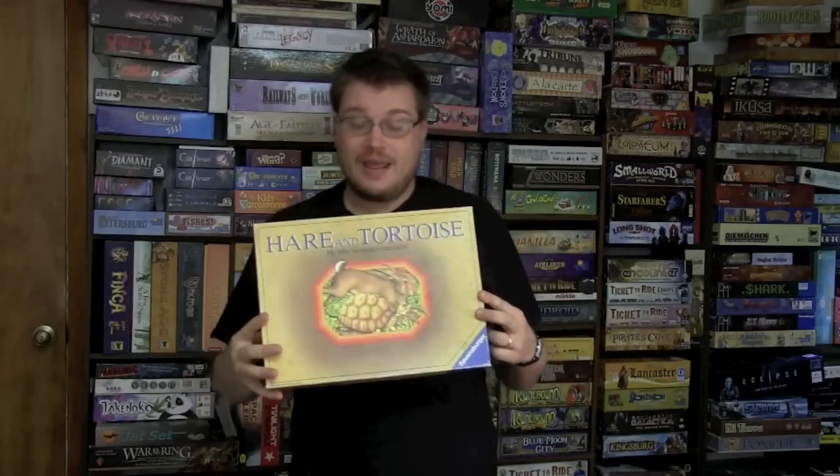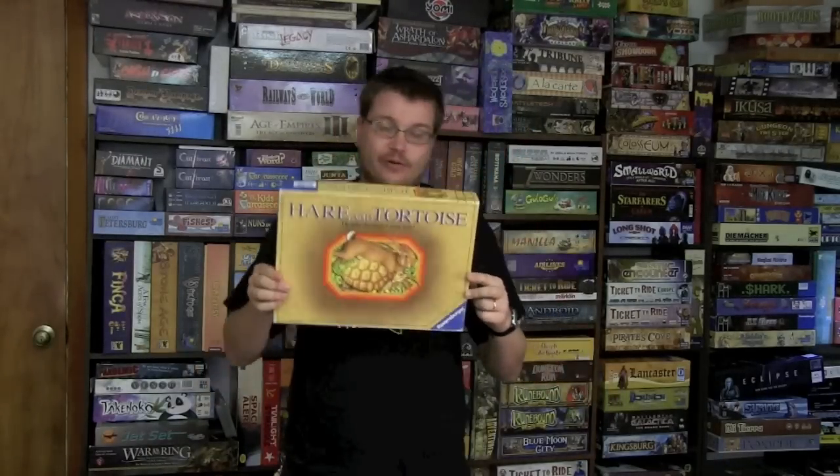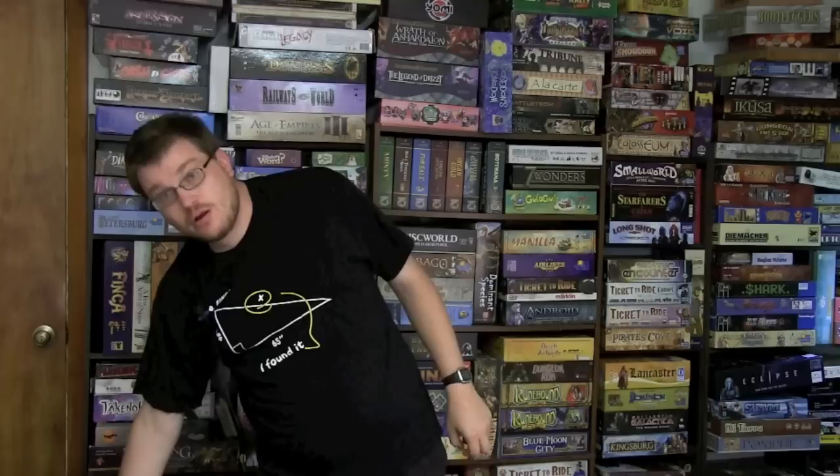Today we're taking a look at an old game. We're talking 1973, I believe, is when it first came out. I don't know which edition this is because there are many different editions of it — I have the Ravensburger edition here. Hare & Tortoise is widely known as the first winner of the Spiel des Jahres. It's a very simple game that offers a lot of strategy behind it. Essentially you're all a bunch of rabbits running a race where you learn the old motto: slow and steady wins the race, as Aesop said.